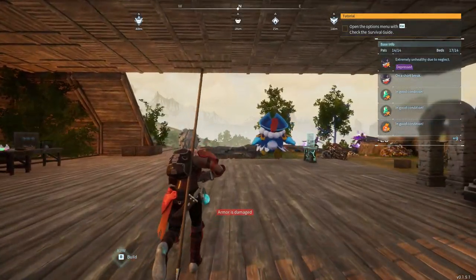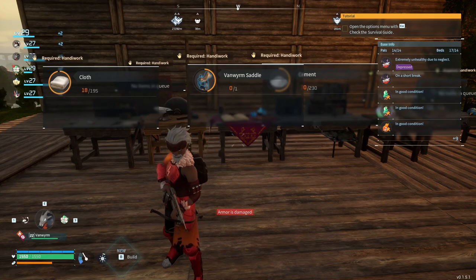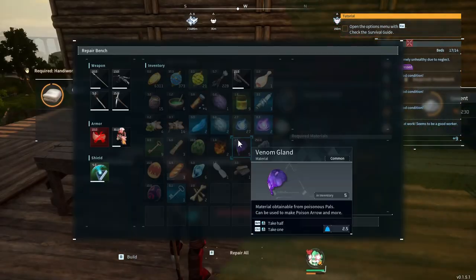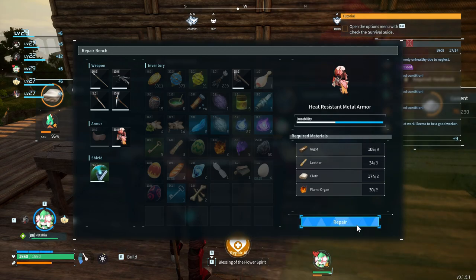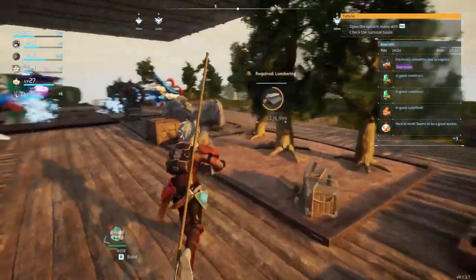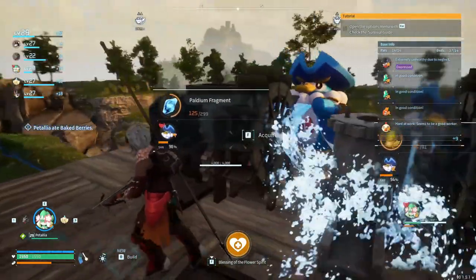Hello everybody and welcome to episode 22 of the Palworld series. In today's episode I want to ride this vanworm, so I'm going to set my battalion to craft that saddle, see if I have anything I need to repair. I had quite the adventure in the previous episode. I also replaced all my monkeys with robin quills, which means they're probably a lot more effective.